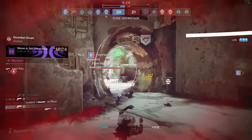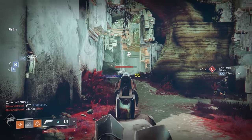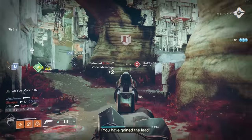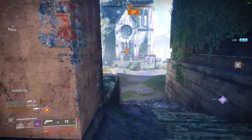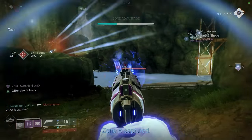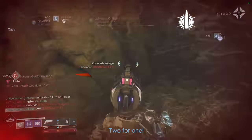Joining it in the F tier is Nature of the Beast, which in fact is not beastly at all. Besides a slim model, the only attractive feature is Rangefinder, which is about to get a fat nerf. Seventh Seraph Officer Revolver belongs in this tier as well, which is maybe just as bad as the Ikelos. And to round out the bottom of the barrel, Volpecula feels just awful. Sure you can flinch your enemies with Explosive Payload, but there are so many hand cannons on this list that do everything else better.